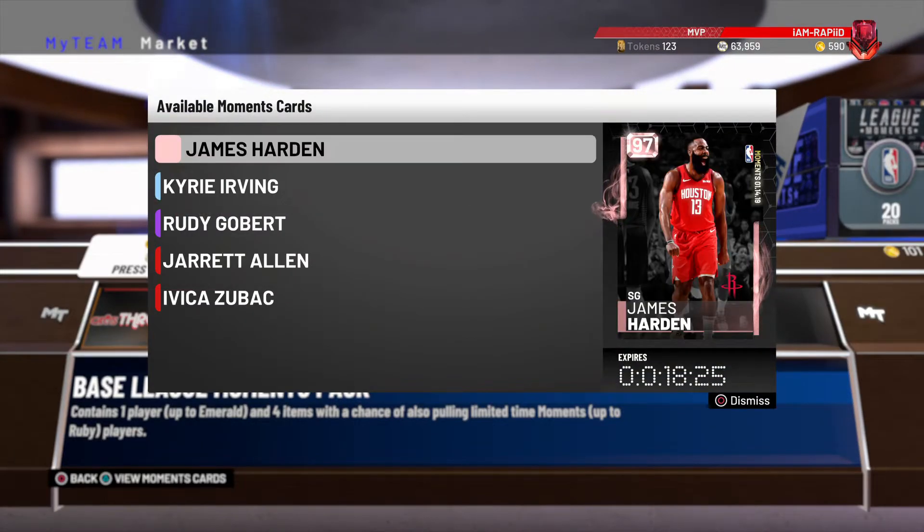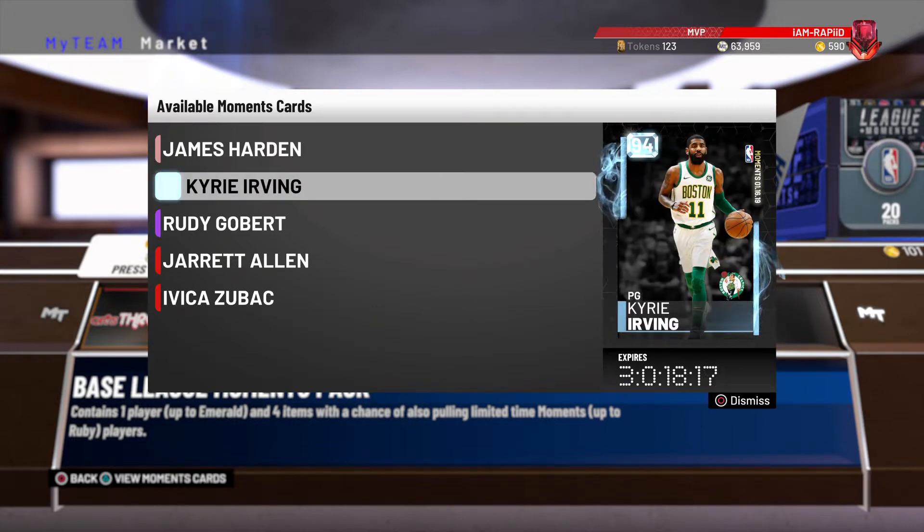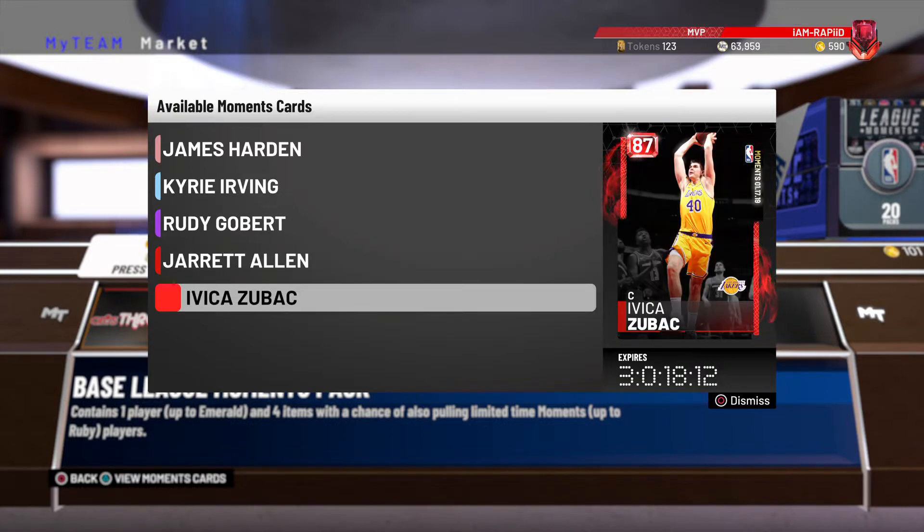The James Harden is still available for I think 18 minutes — it'll probably be over by the time this video is out. But they also came out with a diamond Kyrie Irving, an amethyst Rudy Gobert, Jared Allen, and a Zubac.